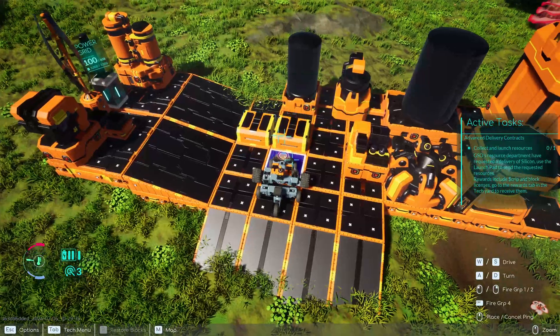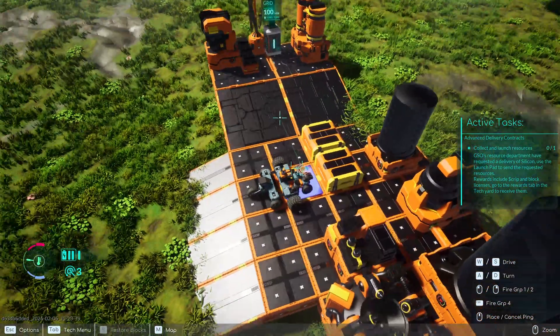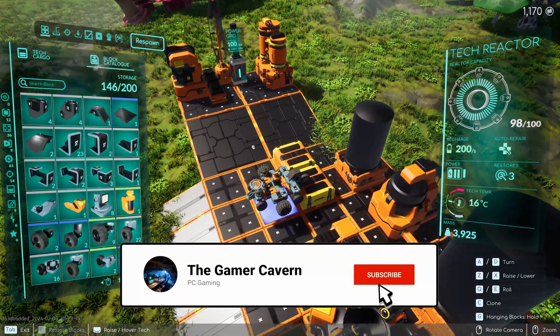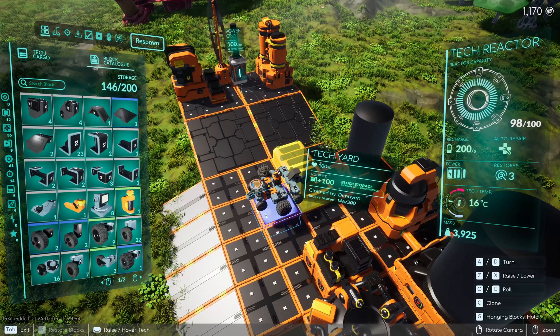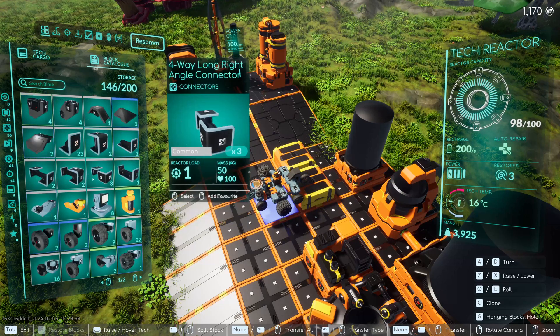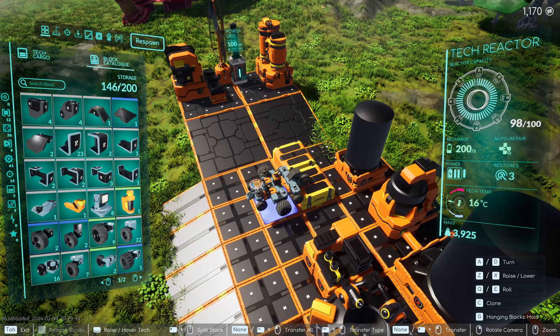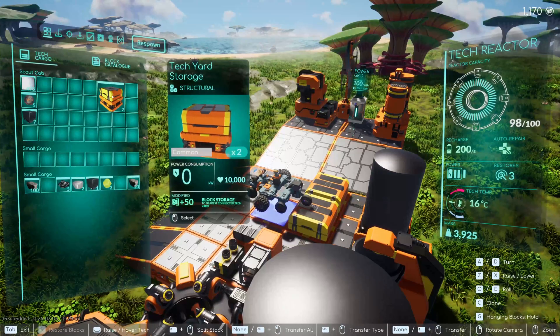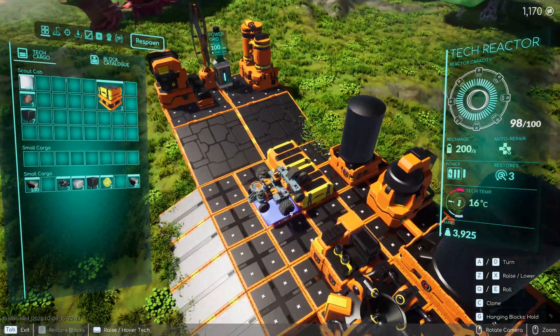One difference between this version of TerraTech and the old one is that you now have a limited amount of space to store extra blocks that you have. You have to go to your tech yard, press tab, and go to the second tab — the block catalog — which is your storage for blocks. It is limited; initially you have a storage limit of 100, but you can build block catalogs that will add 50 storage each.